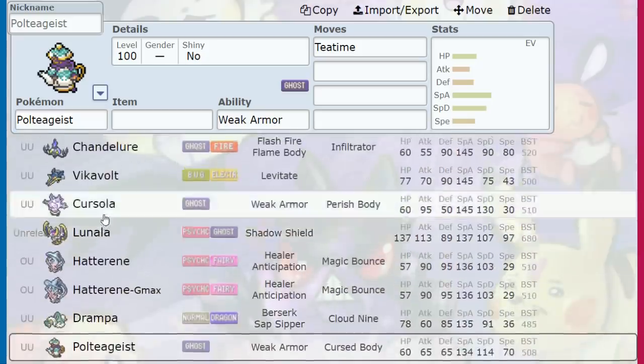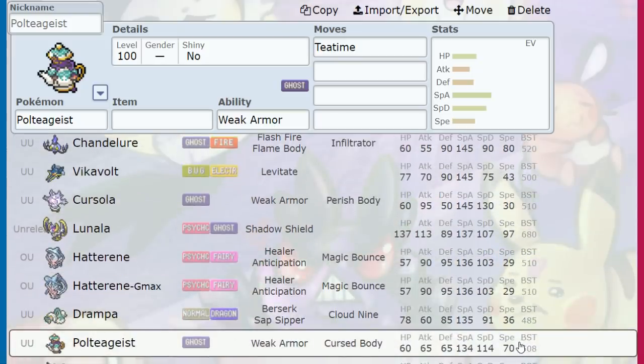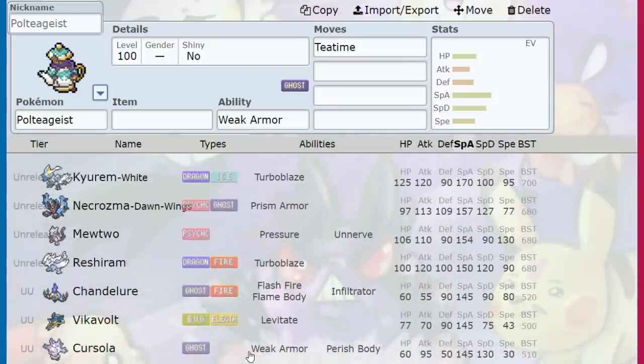So we have unreleased Legendaries, Chandelure, Vikavolt, Cursola, Hatterene, Drampa, and then Poltegeist with the sixth highest Special Attack — more than Gengar, more than Espeon, Glaceon, and so on.